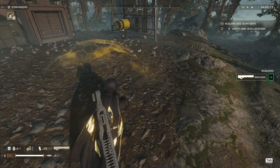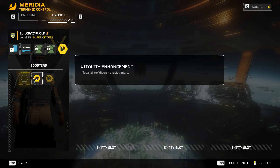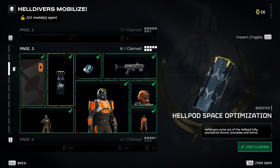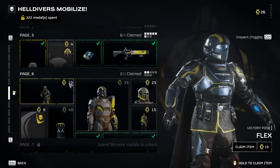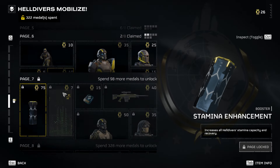For tip number ten, always start a mission with boosters equipped, and make sure your teammates have boosters as well. Boosters help out quite a lot. You can buy boosters from the Helldivers shop, and there are different types available, so check them all out and see which one will help your team the most.